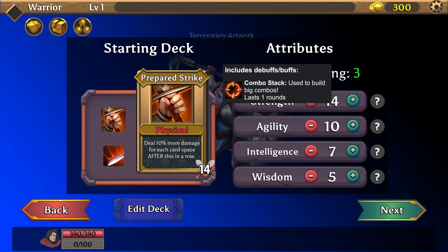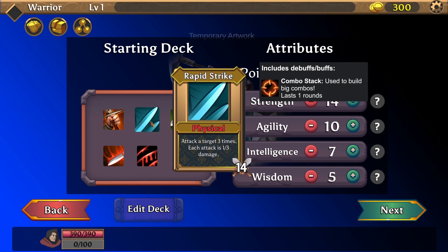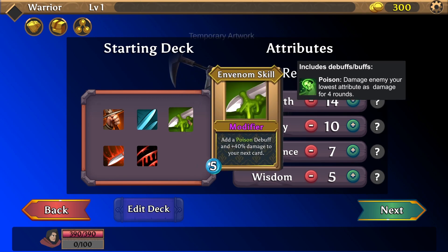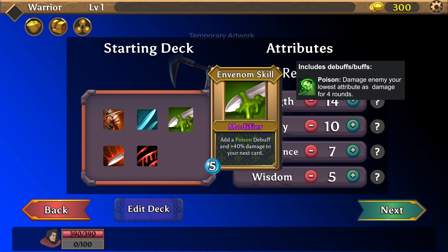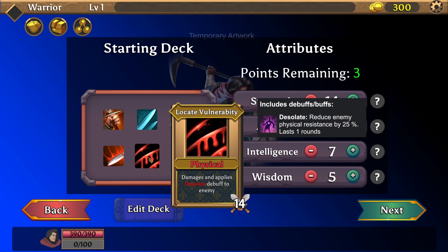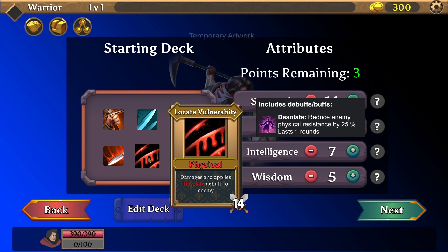Prepared Strike — Physical. Deal 10% more damage for each card space after this in a row, so spacing or placing a card is going to be crucial. Attack a target three times, each attack is one-third damage. Rapid Strength. Venom Skill — add a poison debuff and 40% damage to your next card. Cleave — your next physical attack card cleaves into nearby enemies for 60% damage. Locate Vulnerability — damages and applies a Desolate debuff to enemies, reducing enemy physical resistance by 25% for one round.